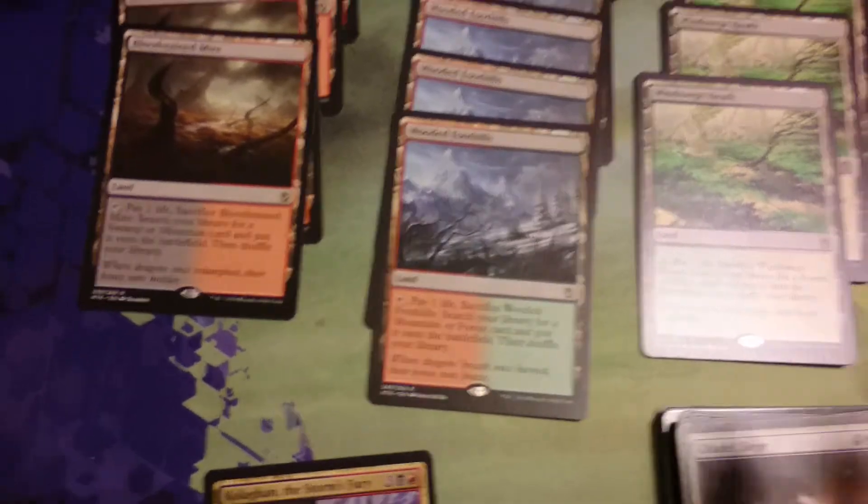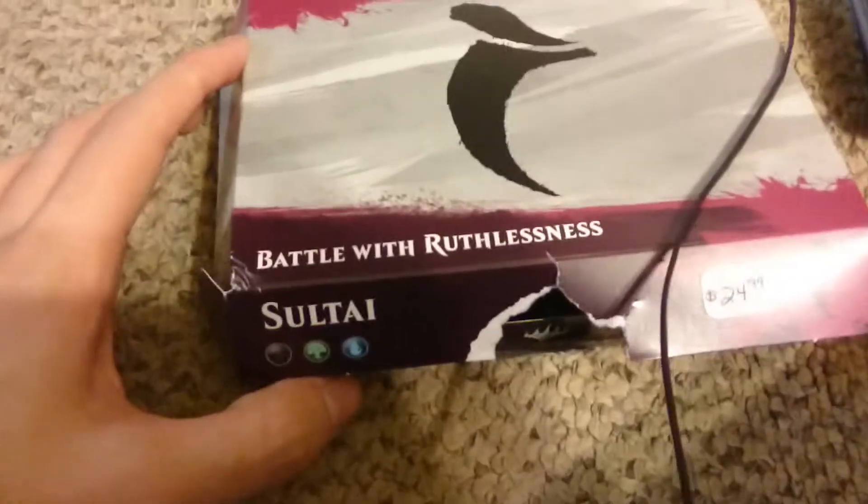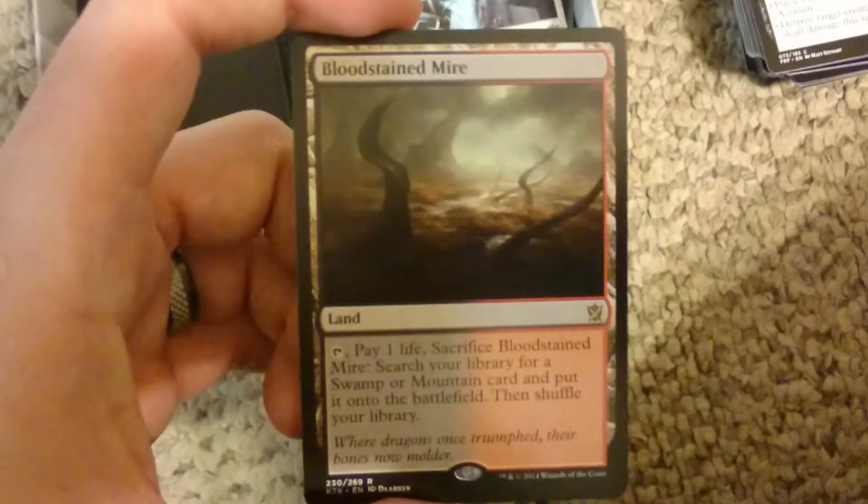Same day, I also bought the Battle with Ruthlessness — I bought the Sultai pre-release promo pack — and I got another Bloodstained Mire in here, right there, Bloodstained Mire.